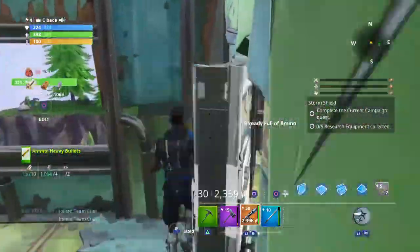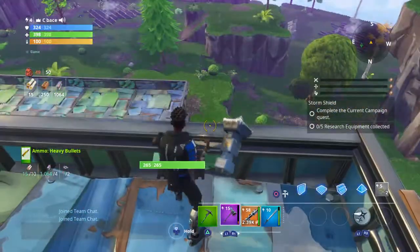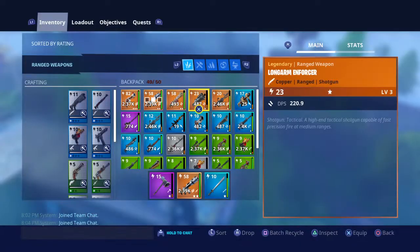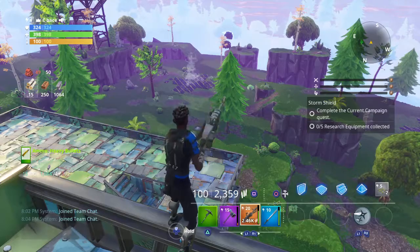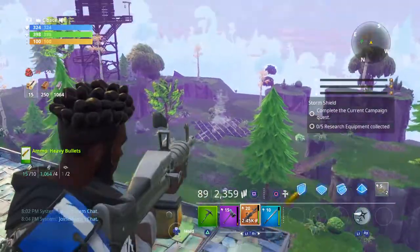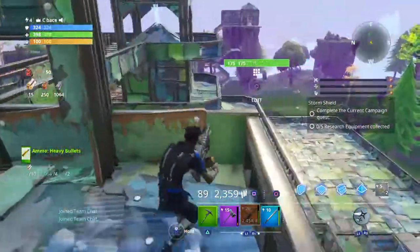And here's my tower. If I ever need to get down there and shoot at that — well, I probably shouldn't be shooting at my own base. Like, if I ever need to shoot down at the zombies, I can just shoot them from here. It's pretty nice.